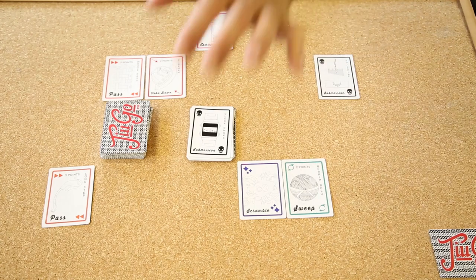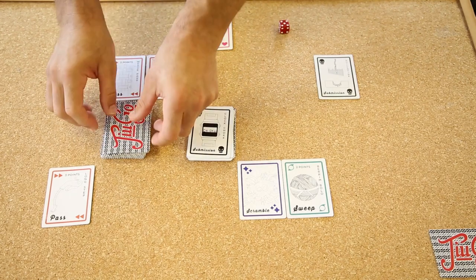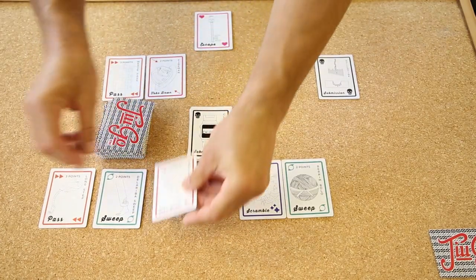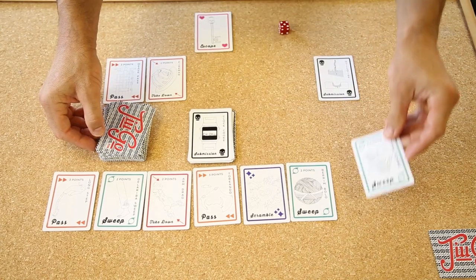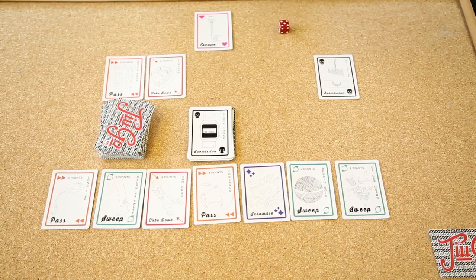It is now player two's turn. They only have three cards, so they can pick up four. Now, it is actually not an advantage to have doubles of any card. In Jugo, you need to discard before you pick up. The strategy for player two would be to discard some sweeps, but as they've already picked up, they can't discard.